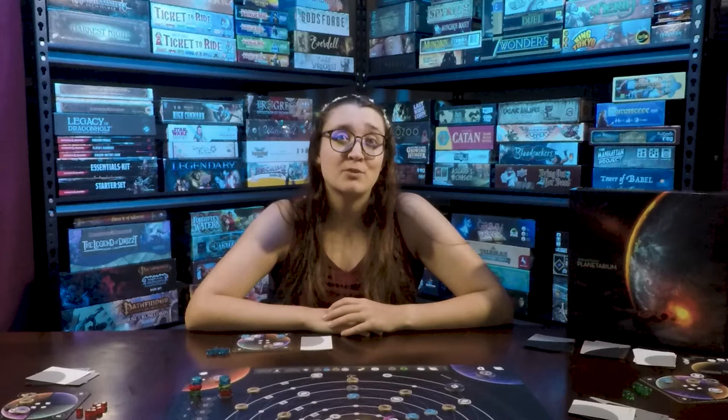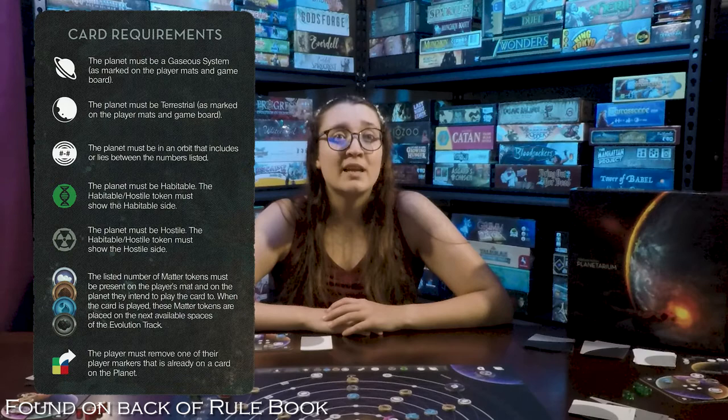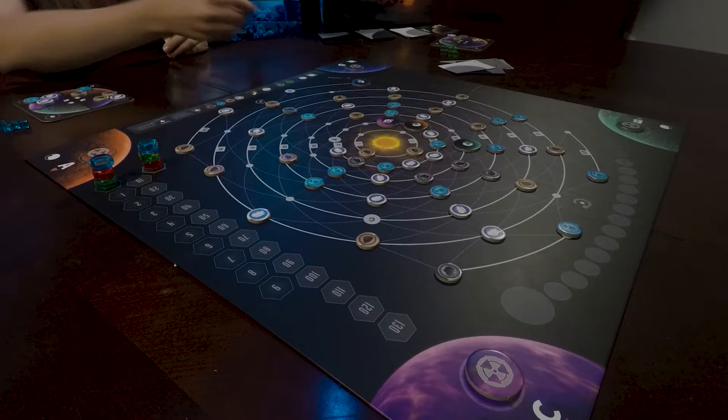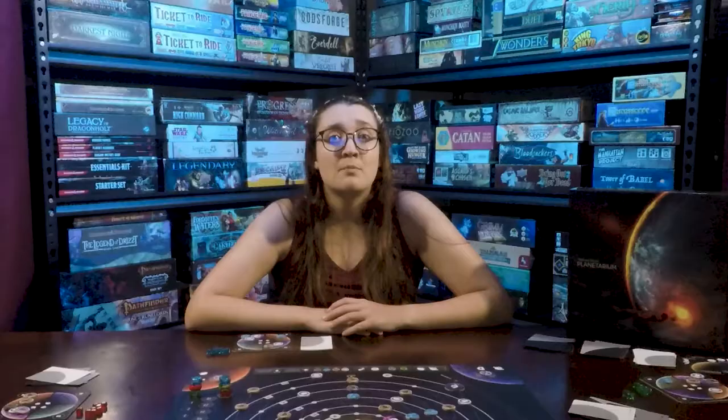Until the last round, each player can only play a single low or high evolution card. The required matter tokens are listed on the left-hand edge of the evolution card. The planet you wish to play the card on must have collected the required matter tokens on its section of your player board. Some cards also have extra requirements, such as whether the planet is hospitable or hostile, where the planet's thick orbit line falls, or which type of planet it is as denoted on your player board. Move each matter token from your player board to the next spot on the evolution track. The card goes along the board on that planet's side with one of your player markers on it. If you run out of player markers, you can move a marker from a previously played card or play it without a marker. However, placement of those player markers is strategic, as final evolution cards can only be played on cards with your marker on it.